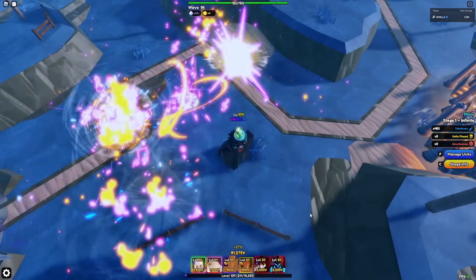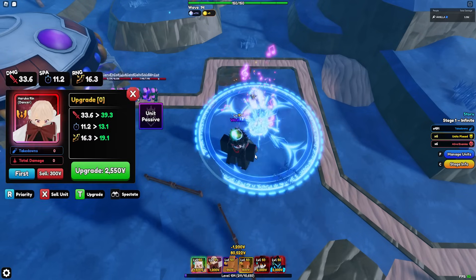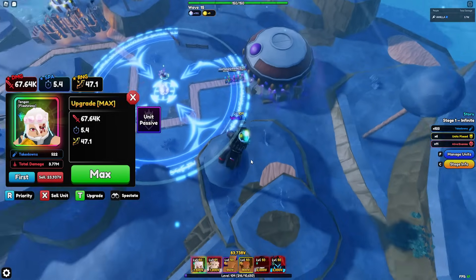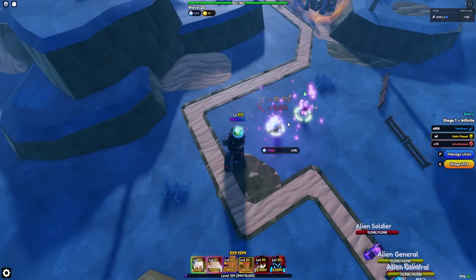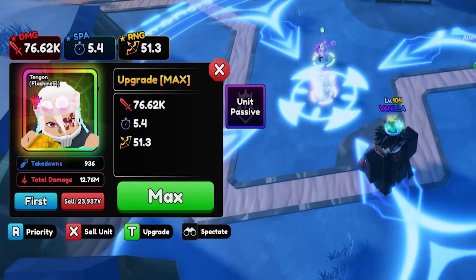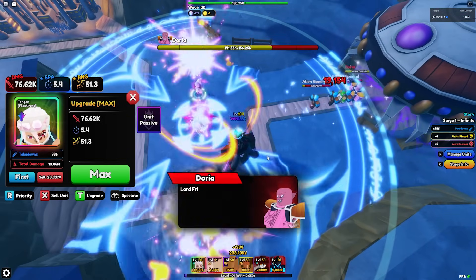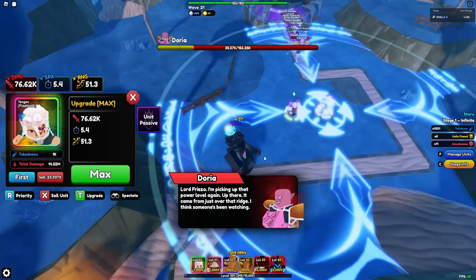Now 5.4 SPA could be improved with a godly at 13-15% - I think godly is around 10-12%. But 65k damage is a lot. I'm placing down Haruka to see the buff - fully buffed Tengen with Haruka's 18% damage and 10% range buff. Around wave 20, we'll see Haruka's buff fully maxed. Now that we got Haruka's buff - 76.62k damage every 5.4 seconds with 51.3 range. That is insane! 76k full AOE with multi-hit.